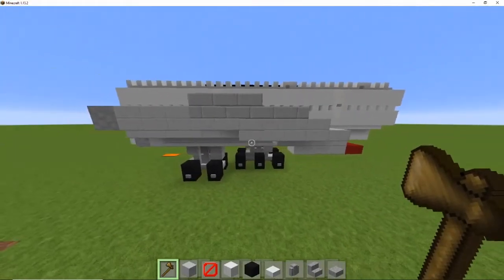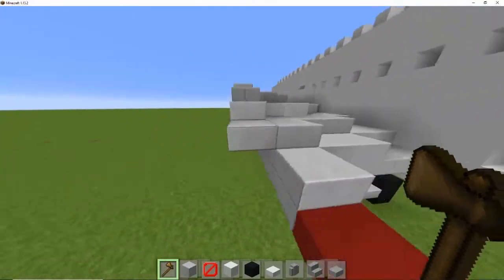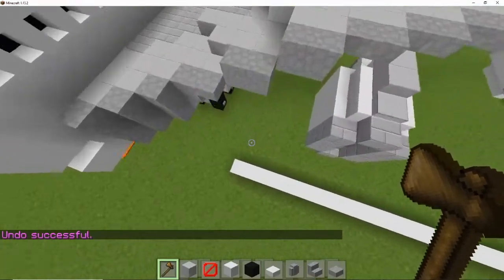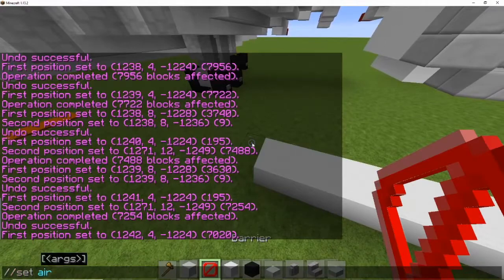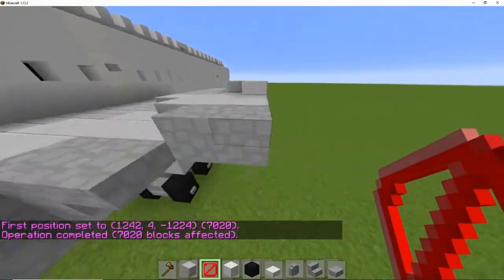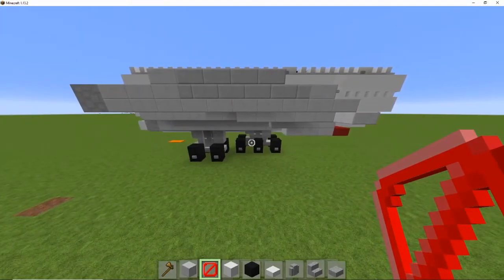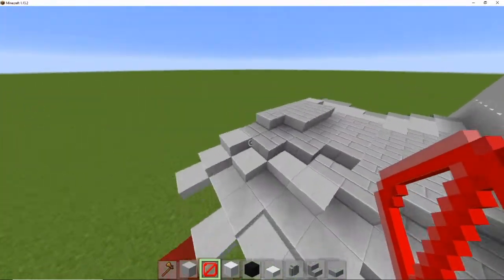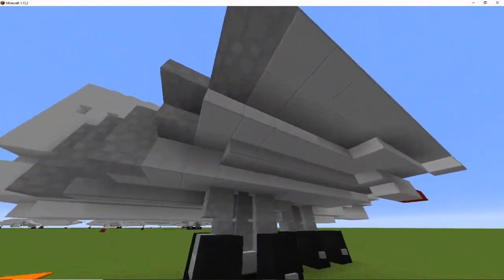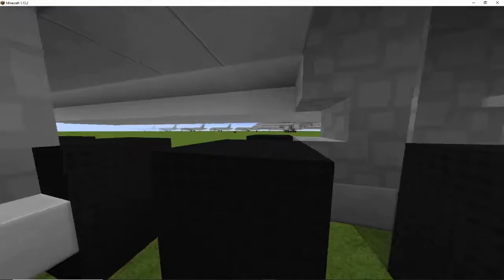I can literally just show you it and you'll be able to get it. This is what it looks like from the side, back, side, and top. It's pretty much another one of them — once again just show you and you can build it. There's no easy top angle, so we'll go for a side angle. That's what they all look like from the bottom by the way in case you haven't caught on. Those slabs go back to just above the first wheel.